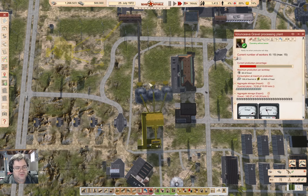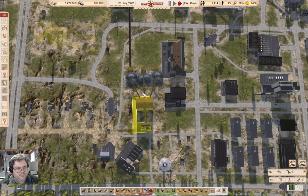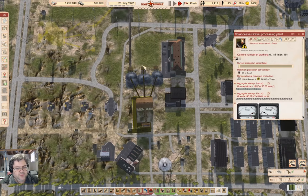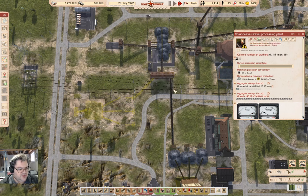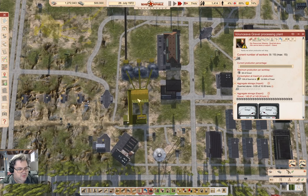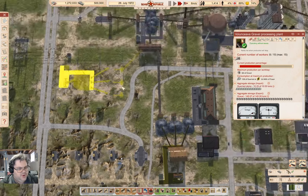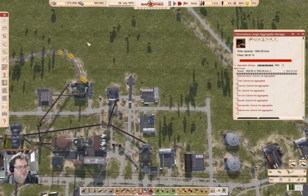This here is a gravel processing plant, and that's the aggregate storage. What I kind of should do at some point is replace this with a conveyor tower. But I have plenty of gravel, so I'm not overly concerned about that.